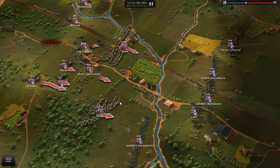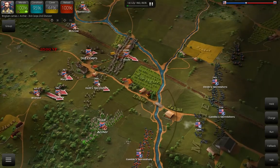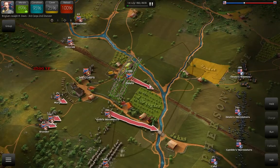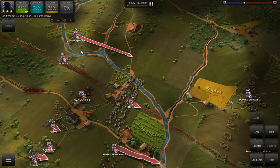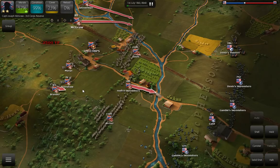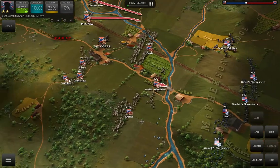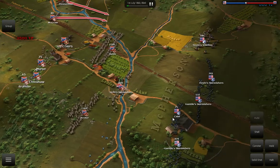I'm going to get these skirmishers up here to continue to mess with them. I'm going to have Archer start messing with these skirmishers, and have Heath continue to push towards this bridge and let Davis come up. I don't want to go too far. I want to get these cannons up into this field — I don't want to start really putting a pounding on them yet. I can't waste too much time though, and I'm going to have a lot of reinforcements coming.